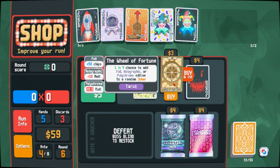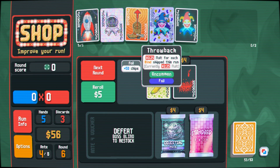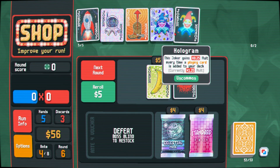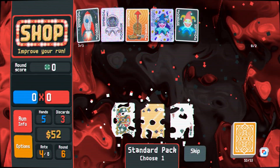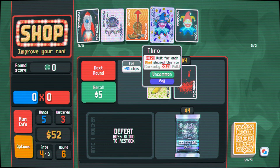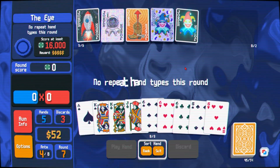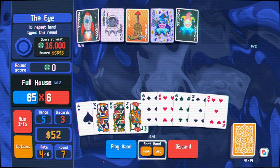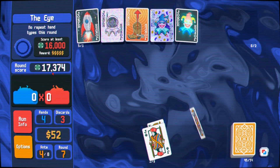As long as we stay above like $50 — foil, that's pretty good. That's the only thing that adds chips, so that's nice. I think we keep our hand and just get through here. We'll do the king — we just want higher level cards. We'll leave the planet. We want to stay above $50 so we get the max amount of interest. No repeat hand type, so that's a little unfortunate, but it's not a huge deal — we don't even need to repeat any hands.